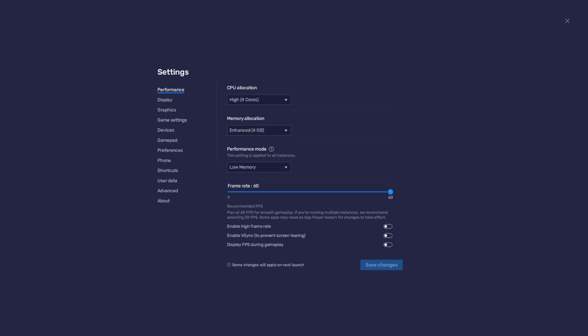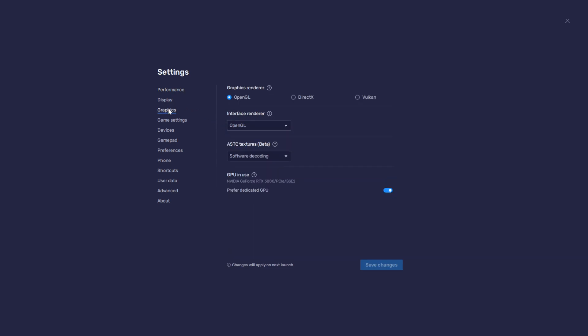First, let's check the settings. I'll show you my settings and give a couple of recommendations. Usually low memory performance is what people want, especially if your PC can't handle the emulator well — this will help. For memory allocation I put 4, but 2 can work too. For graphics, the one most people use and that works best is OpenGL for both the graphics renderer and interface renderer.